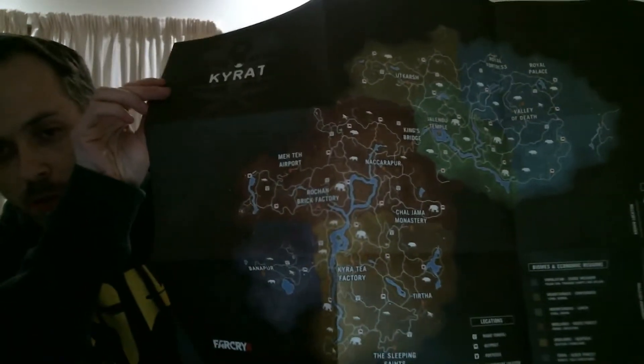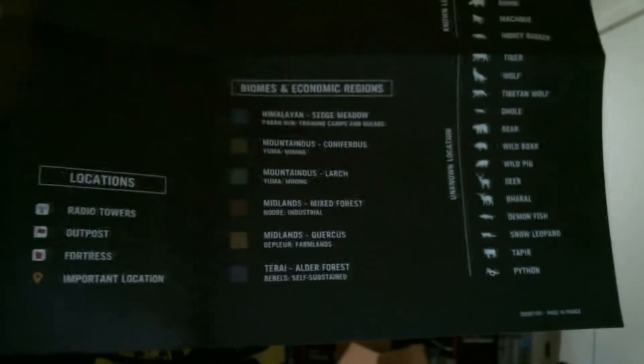Alright, what have we got first — the map. It's a pretty big map with all the biomes, animals, and locations. Nice — very good, it's good paper too, not too bad. We've got elephant, yak, rhino, some monkeys, honey badger, tiger. Is there a killer fish in this? Yep — demon fish — there we go, and python. Oh man, that's cool.